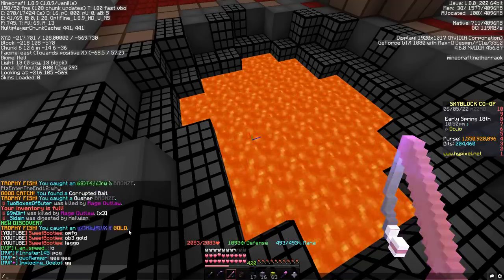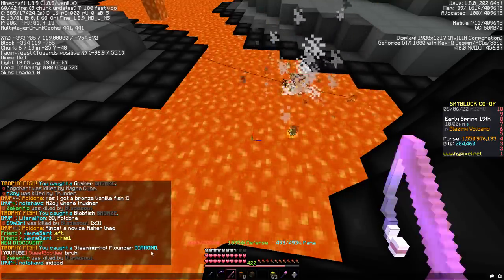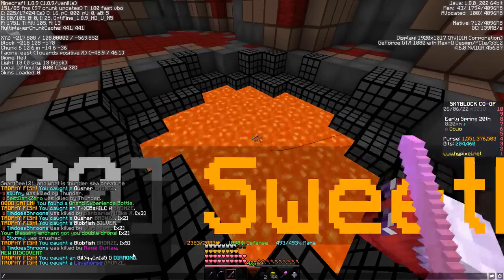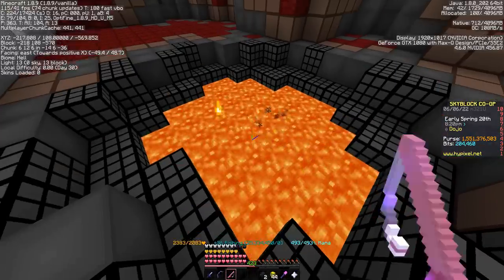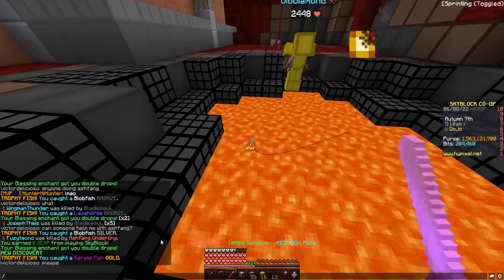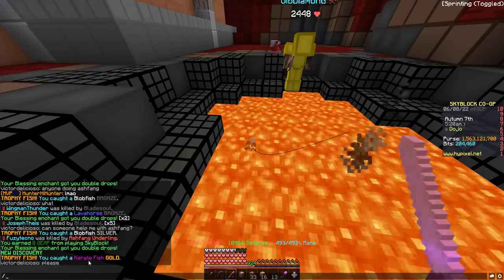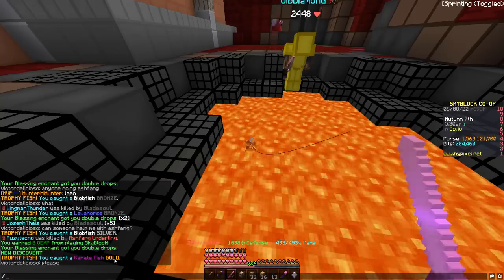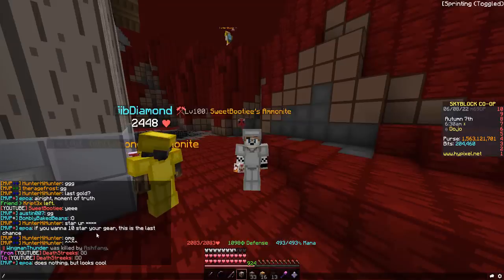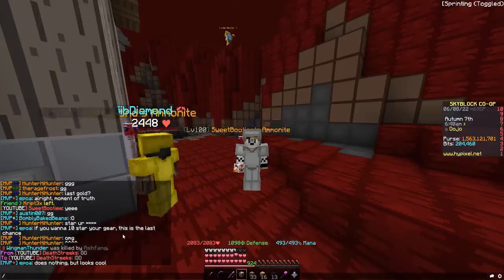The obfuscated 3 gold — I was going for the steaming hot flounder gold and I got the diamond just now. That's insane. I just got the obfuscated one diamond. Somehow my luck is just crazy right now. New discovery — you caught a karate fish gold. Our very final gold catch! I'm so happy right now. If you want to 10-star your gear, this is the last chance, so I'm going to throw some stars on this stuff.